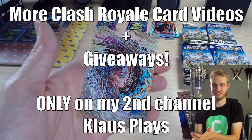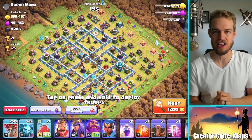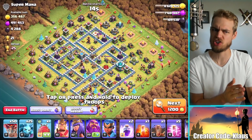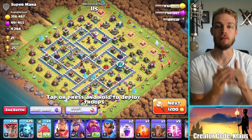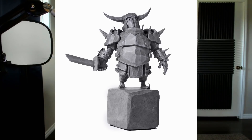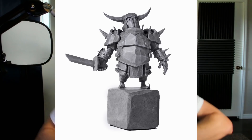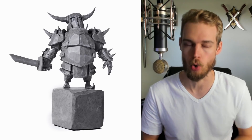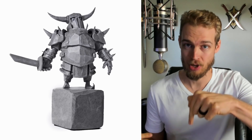The link for that can be found in the video description. If you want to see more of the Clash Royale trading cards, you have to go check out my second YouTube channel, Klaus Plays — that's what it's named right now, it may be changing soon. I'm also partnering with Supercell to give away one gray Pekka statue. To win, be the first person to input the code that will randomly appear on screen in today's video, and input that code into the redemption link down in the description or the pinned comment.